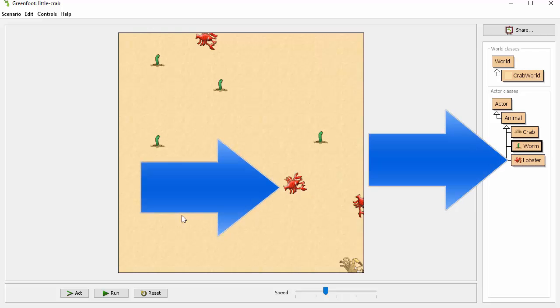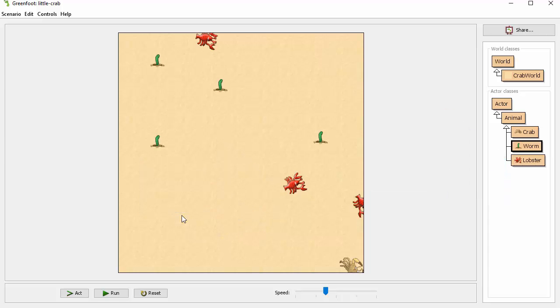Your job is to add the lobster class to the simulation. The lobsters should move on their own in a somewhat random pattern. When they come across a crab they should eat the crab, and they should leave the worms alone. You know enough now about how to build the different pieces needed to do this project — the rest is up to you.